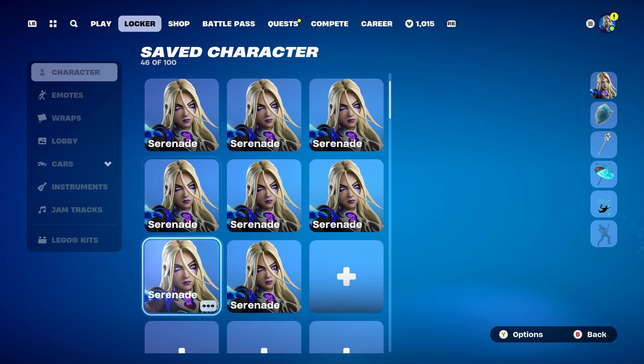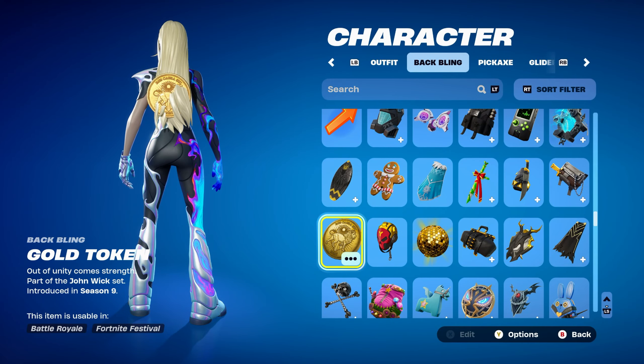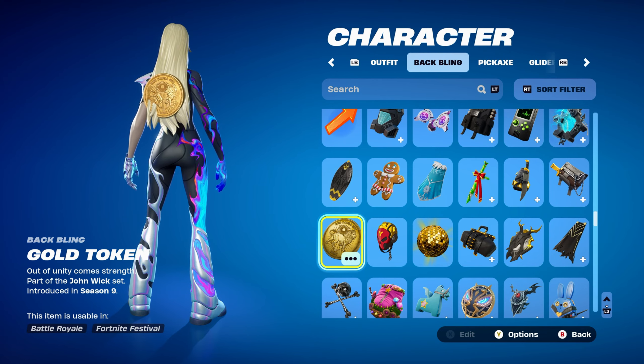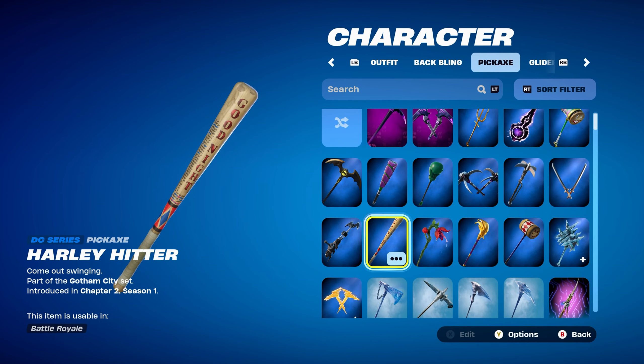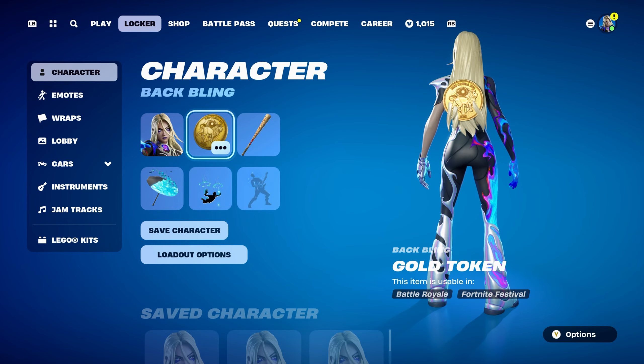Moving on to the final combo for the Serenade skin. I used Gold Token back bling, part of the John Wick set, introduced in Chapter 1 Season 9 — obtained by completing challenges in the John Wick Bounty LTM. The pickaxe is Harley Hitter, a DC series pickaxe from the Gotham City set, introduced in Chapter 2 Season 1 — it's Harley Quinn's pickaxe, and it works very nicely with the combo, the back bling, and the skin.